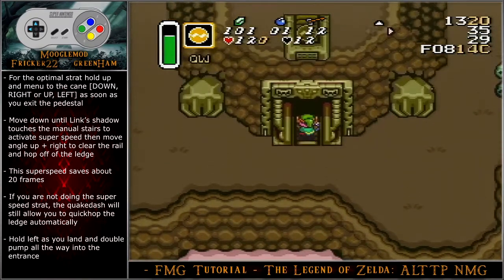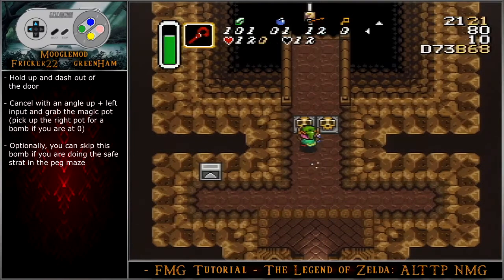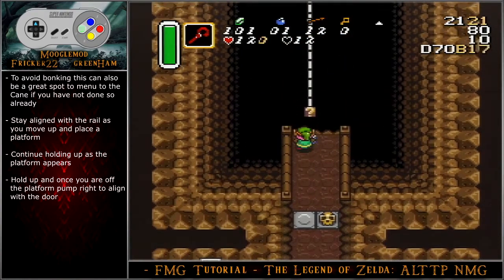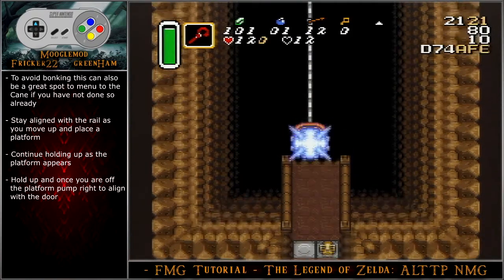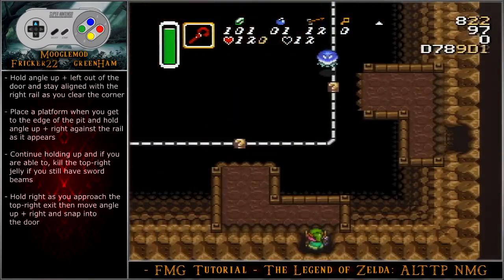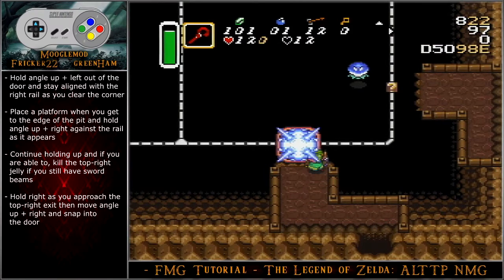Hold left as you land and then double pump all the way into the entrance. Hold up and dash out of the door. Cancel with an angle up-left input and then grab the magic pot. You can choose to pick up the right pot for a bomb if you are sitting at zero. To avoid bonking, this can also be a great spot to menu to the cane if you have not done so already. Stay aligned with the rail as you move up and place a platform. Continue holding up as the platform appears, then pump right to align with the door. Hold angle up-left out of the door and stay aligned with the right rail as you clear the corner. Place a platform when you get to the edge of the pit and hold angle up-right against the rail as it appears.